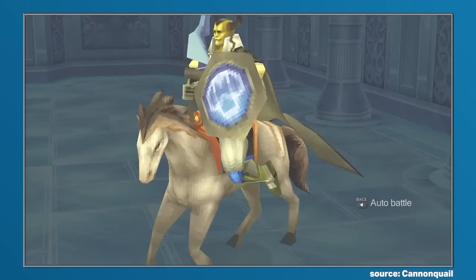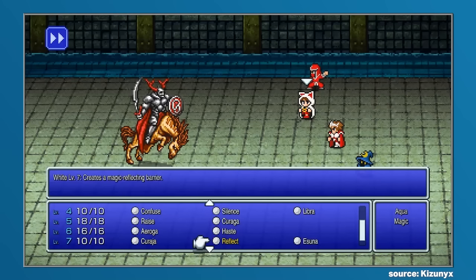Within the original iteration of Final Fantasy 3, Zantetsuken would have a 50% chance of landing, but within the 3D remake and the pixel remaster versions, this percentage chance would be removed.